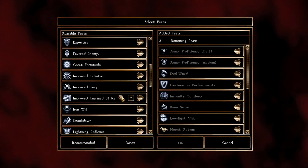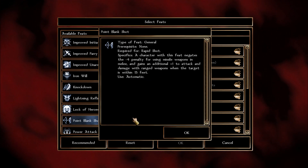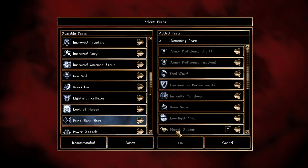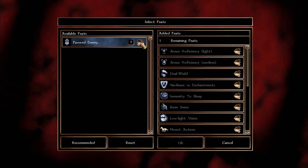For feats, we're knocking out one prerequisite right now: point blank shot. With this feat, when foes are in melee range you will not get penalized — in fact, you get a nice bonus to damage. The closer they are to you, the better the deal.